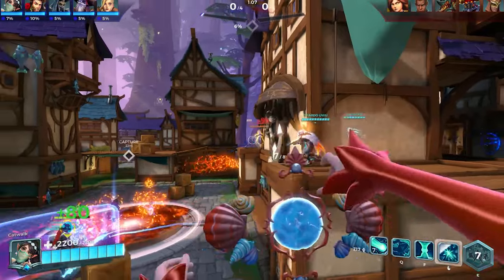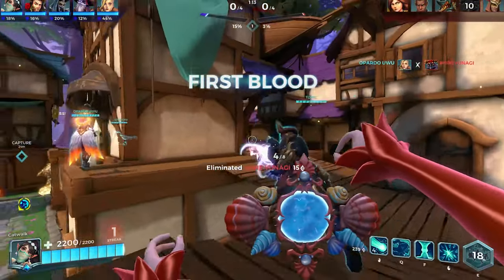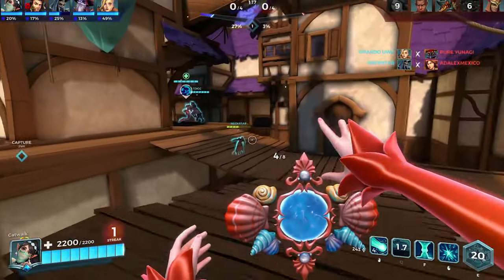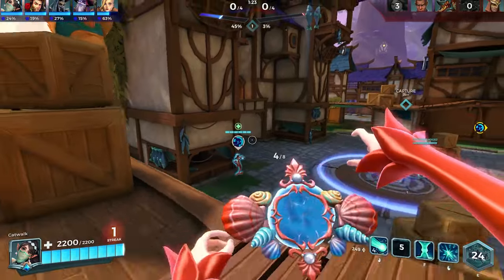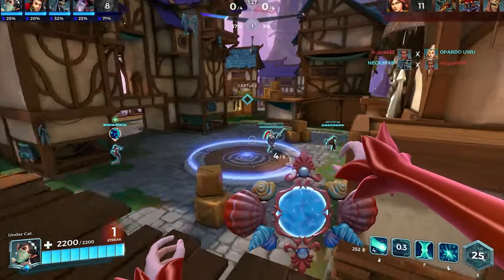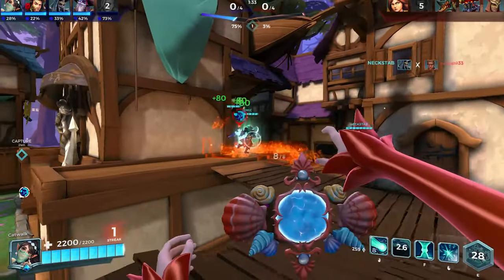Ying is my highest level champion at level 225. I've played her for four of my five years in the game. With Ying, something that can set a good Ying apart from a great one is your clone placement and where you are managing them in general — not just for maximum team healing, but also for anticipating escape with your dimensional link, because if you're not managing where your clones are, it can render your dimensional link useless.